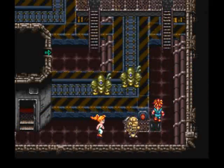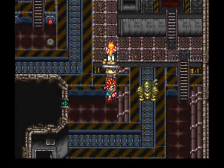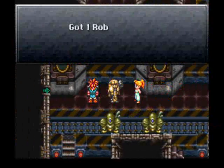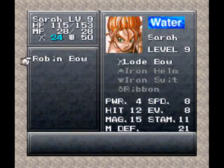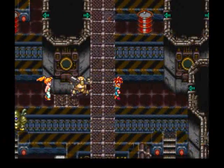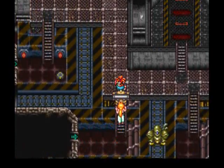Alright, wait — did I want to go up top first? I think I did. Let's go this way. And we get a Robin Bow — hooray! New weapons for Sarah. Was it a three point boost? I'll take it, not bad. Yeah, they kind of just throw a couple weapons at her early because she has nothing else to do with them.